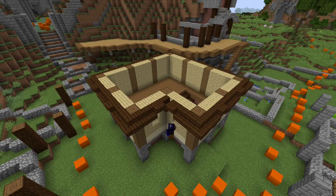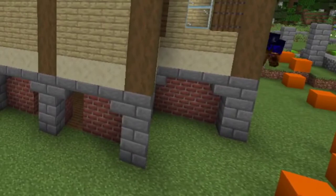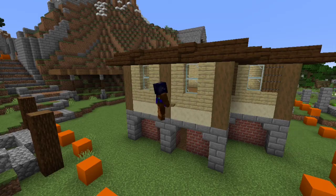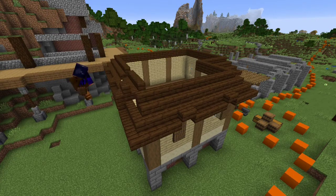Next up is the spruce trapdoors, which make an excellent window cover. Here you can see me being a klutz as usual, before getting back to work on the exterior. Lastly, the roof is finished one layer at a time. Simple, uninspired, and dull at best.